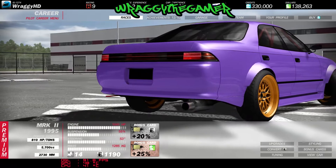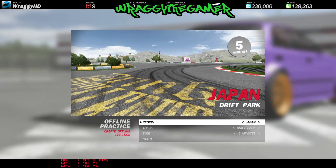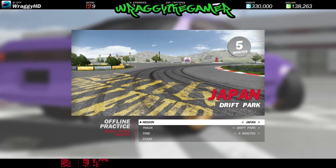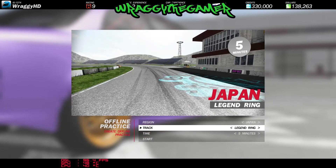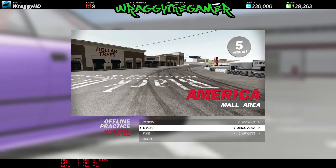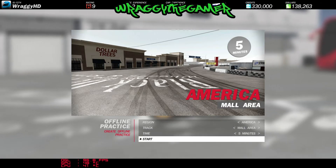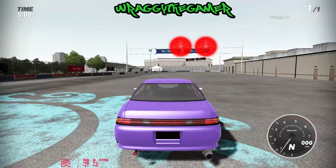We're going to jump into a little bit of a drift. I'm going to do the offline practice so I can walk through the game. At the minute you've only got three tracks, but on each track you've got different variants. My favourite one is the American mall area because it's got such a nice area to drift on — I'll show you what I mean. You don't need a powerful PC to run this game, as you can see from the FPS I'm getting.